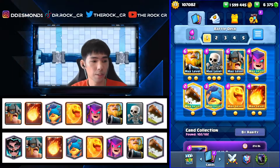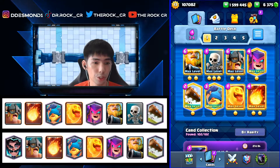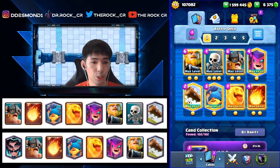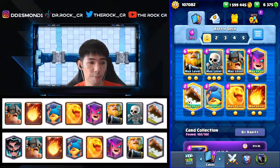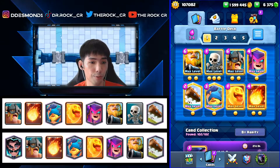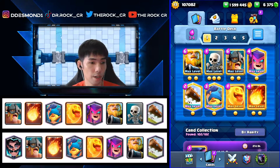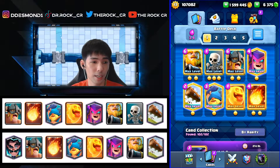Welcome back to my YouTube channel. By popular demand I will introduce this Royal Giant eBabs Mother Witch deck. You should have already figured out if you've been actively playing — Mother Witch and eBabs have been everywhere. eBabs can feed into any deck, whether it's the Miner deck, the Hog deck, Giant, Royal Giant — you can put it anywhere.